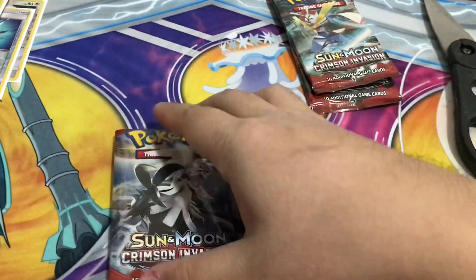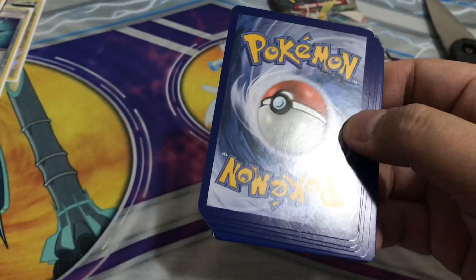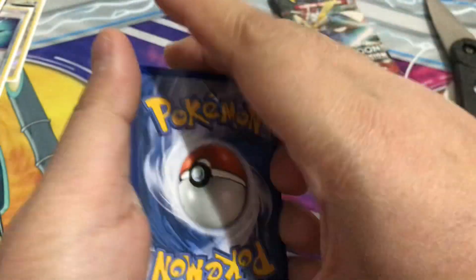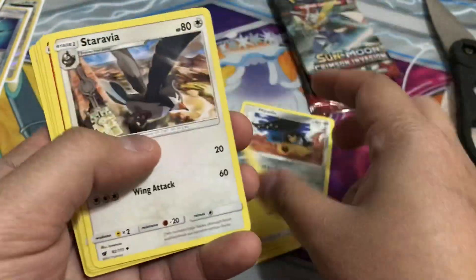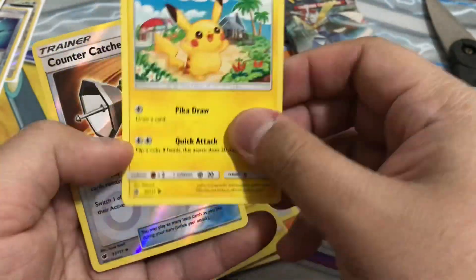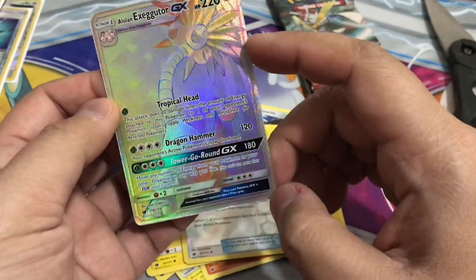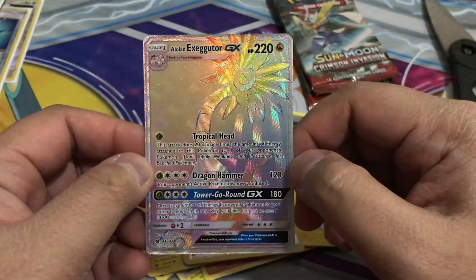Next pack — we got some good ones. White coat means good, unless you're opening Hidden Fates where I think all of them are white coat cards. Thunder, Mawile, Graveler, Sneasel, Numel, Minccino, Misdreavus, Jirachi, Pikachu, Concussion reverse holo, and — oh, this is dope! This is a full art Alolan Exeggutor. Okay, it's so nice!